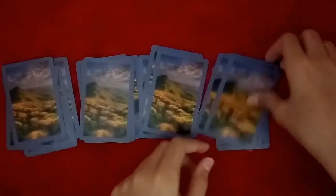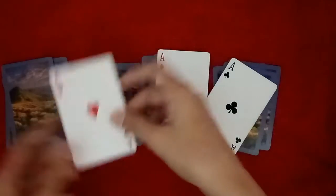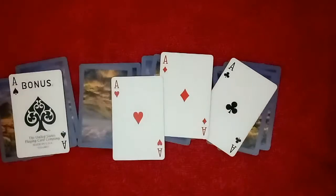Now I'll show you the top four cards and let's see what they are. These are four aces! So this trick is really simple — remove the four aces and keep them on the top.